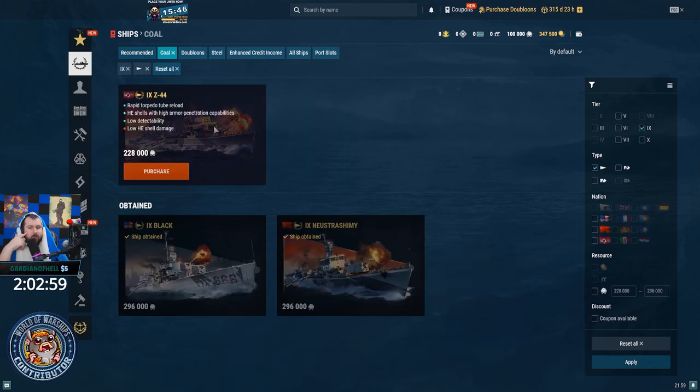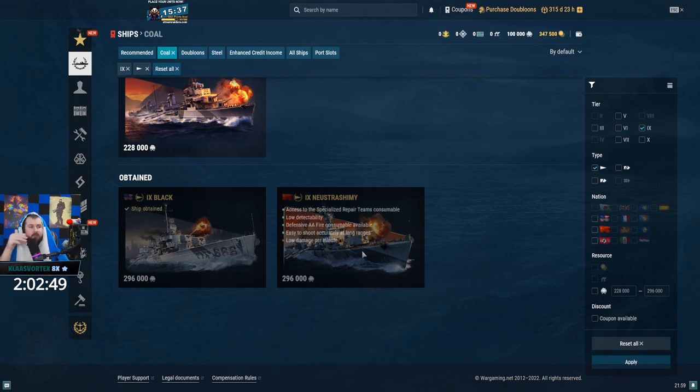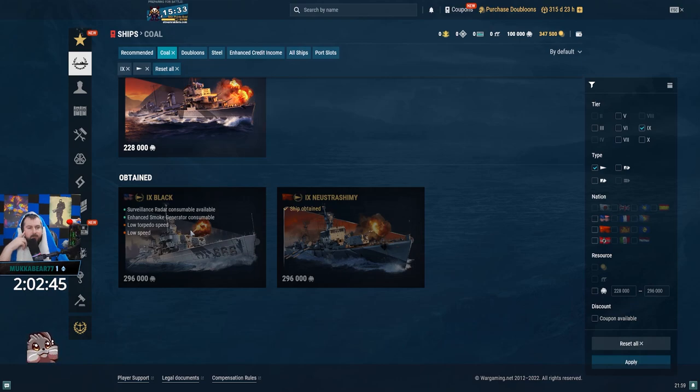For the tier 9 DDs — Black vs. Nishizawa — it comes down to personal preference, but the Black gives you more gimmicks. It has a smoke and radar combo, while the Nishizawa just has a super heal. I would say just get the Black because that smoke-radar gimmick is really strong. It's just super expensive coal, so make sure you use your coupon.